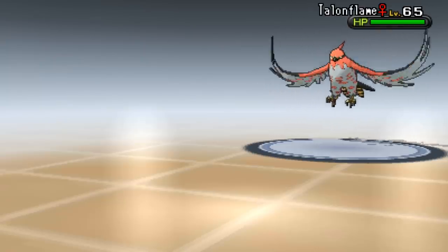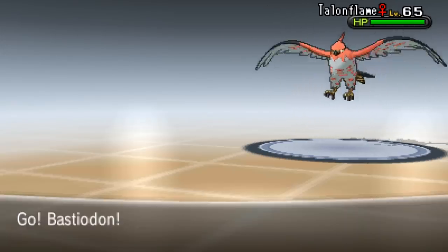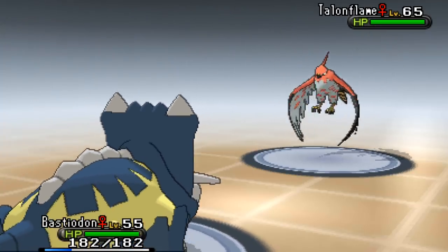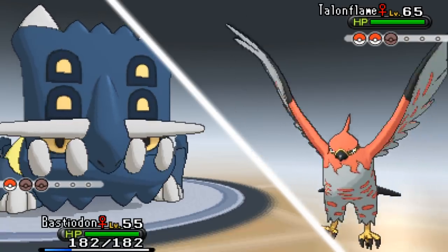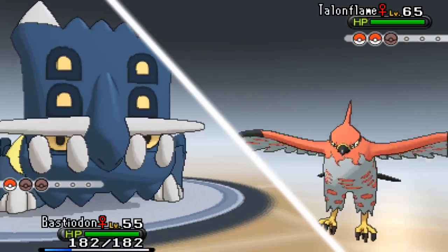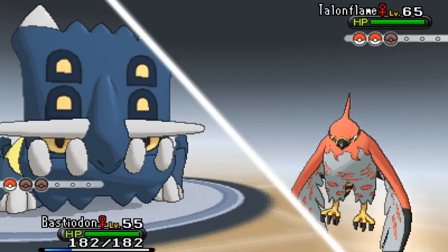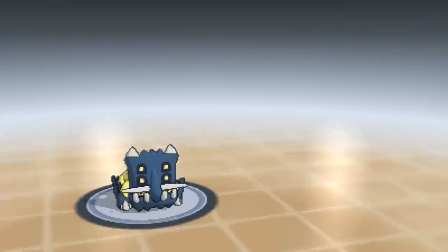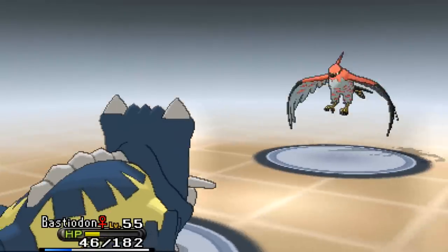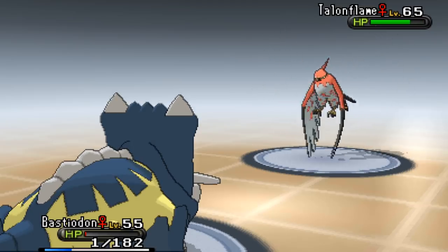This can't be happening - I'm going to get swept by Quick Attack from Talonflame! The only move I've got is Ancient Power, which is normally four times super effective but in this matchup it's negative four. I actually can't win this. It goes for Brave Bird instead of Quick Attack - but that's also super effective. We've still got Sturdy though, and it takes recoil damage.